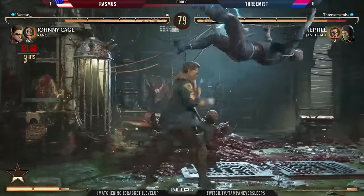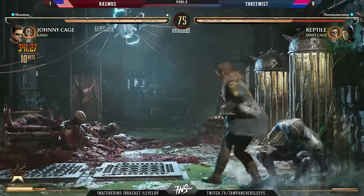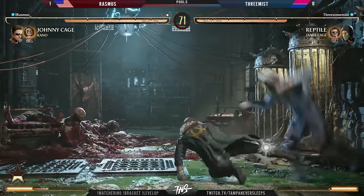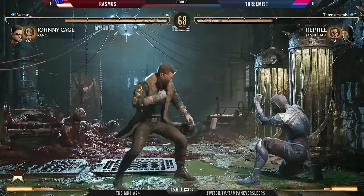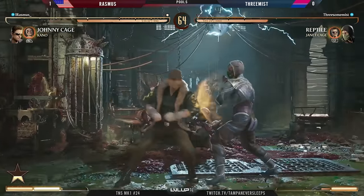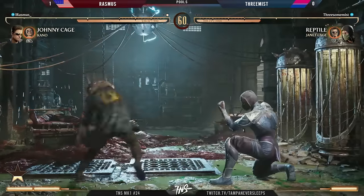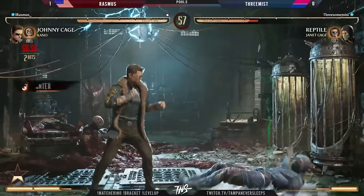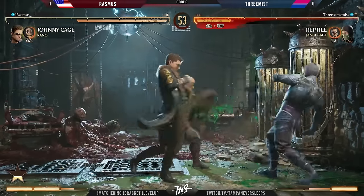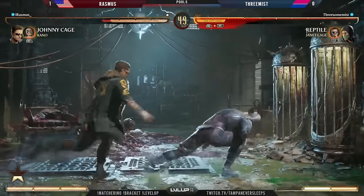A dangerous gator roll with no cameo backup whatsoever — full quarter carry. We get the Kano attempt but drop a little bit early. Pressure upon pressure from Rasmus, trying to catch some of those farther hits. There's that accidental up-block from Three-Miss trying to call out some scanned attacks, but it's just been sweep after checkmate, then pressure — down-one check to down-two to cover.